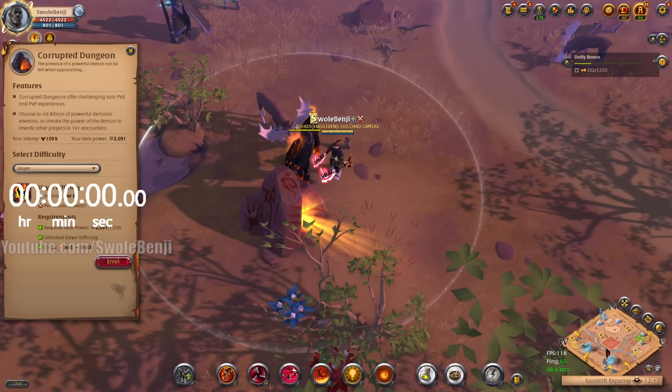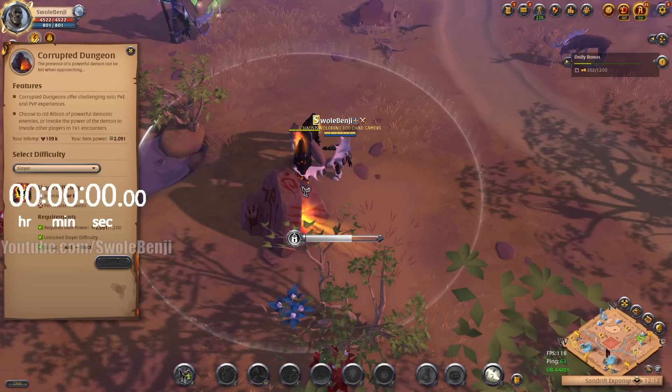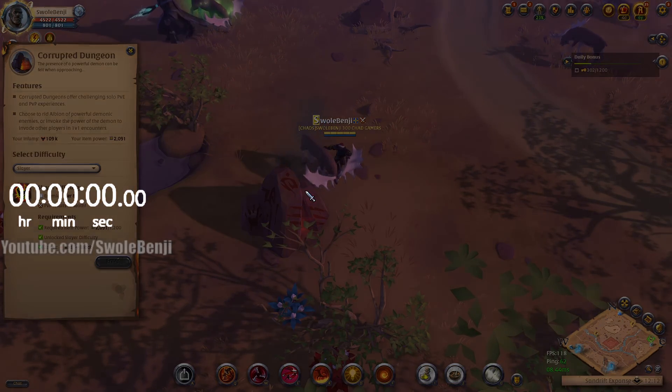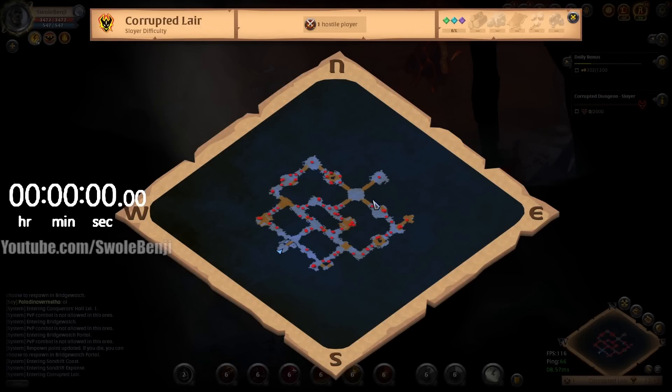I will be doing slayer corrupted dungeon with 2091 item power. The run begins as soon as you start moving once you zone in. You can look at the map and do all that kind of fun stuff, so we can see the map and plan out a route. The timer does not begin yet. This is the main boss room.